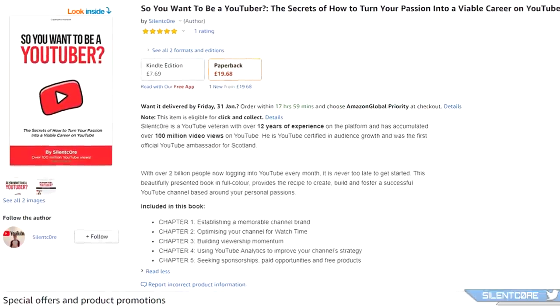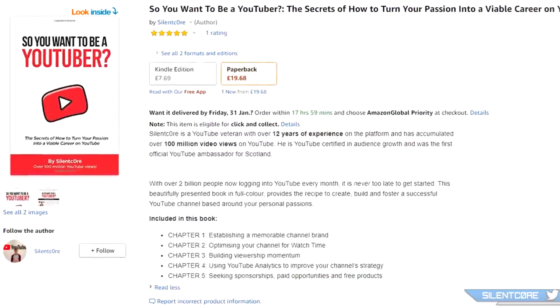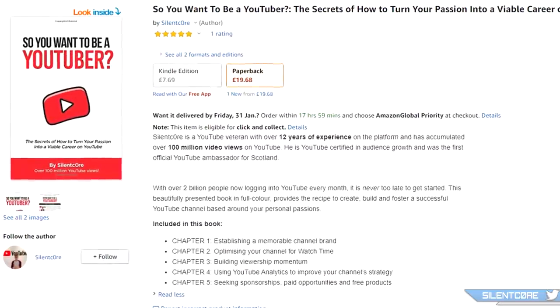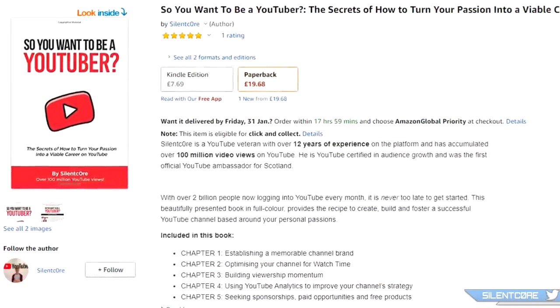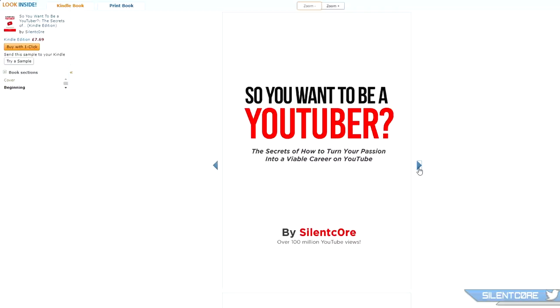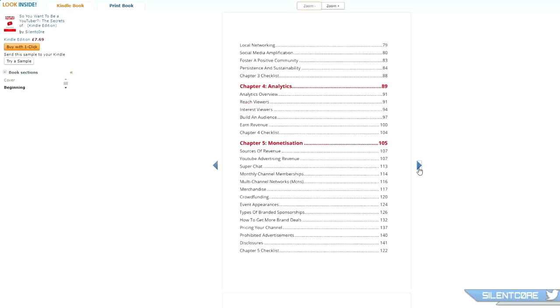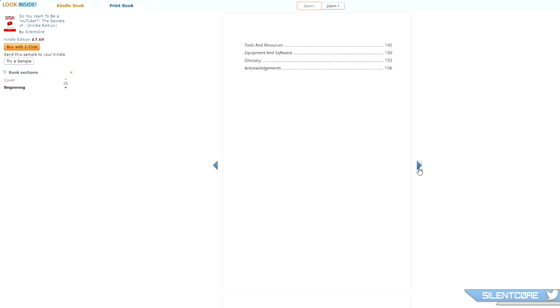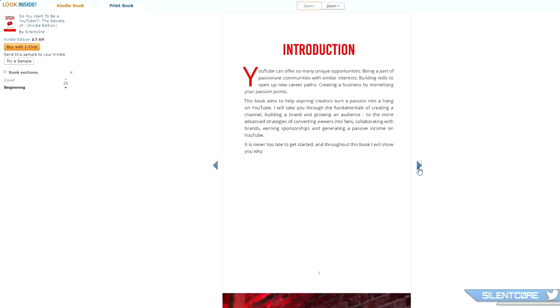Today's video is brought to you by So You Want To Be A YouTuber — your ultimate strategy guide to branding, building viewership momentum, and monetizing a YouTube channel with as little as a thousand subscribers. It's beautifully printed in full color and is now available on Amazon in paperback and Kindle. Check out the link in the description or search 'So You Want To Be A YouTuber' on your local Amazon store — you can even preview it for free.